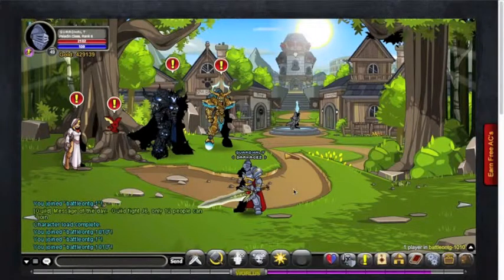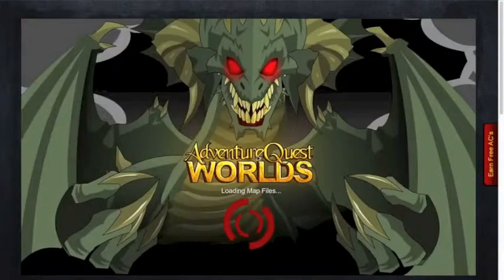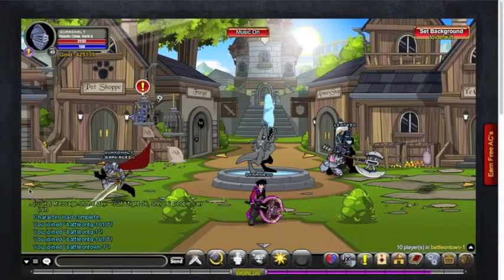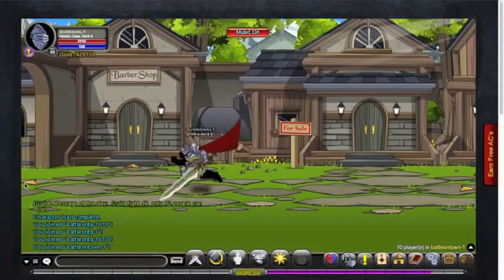If you already have Warrior as a starting class and it's already Rank 10, good for you. And then you just need to get Healer. So if you want to know how to get Healer, you have to go to the Apothecary, which is here on the left side of Battle-on-Town.